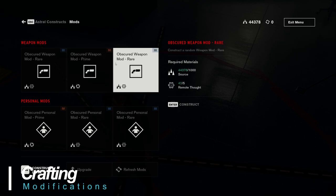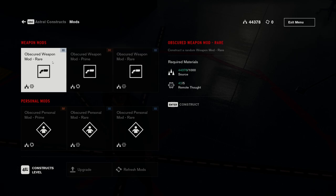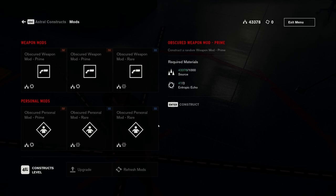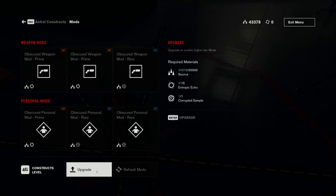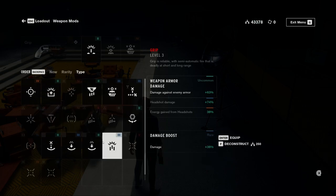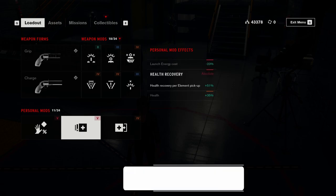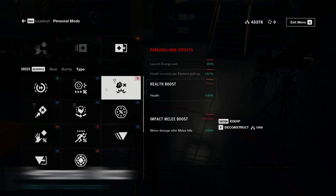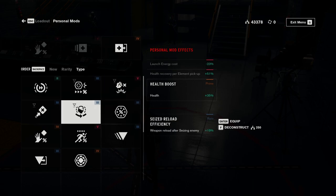Don't bother crafting or upgrading your own mods as the drops in-game are plentiful and often better. If you still want to craft your own mods, do so at control points via the astral constructs option, but save the source points for unlocking and upgrading the service weapon. Make sure you get rid of any duplicate or unwanted mods by using the deconstruct option to receive source in return. For personal mods, I suggest either using the health increase, health pickup bonus, energy amount or energy recharge mods.